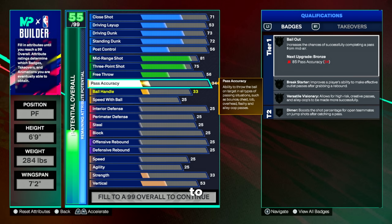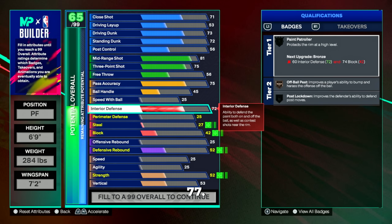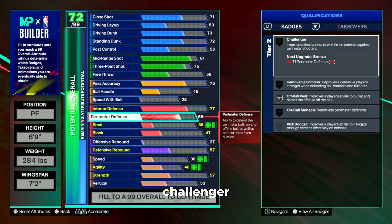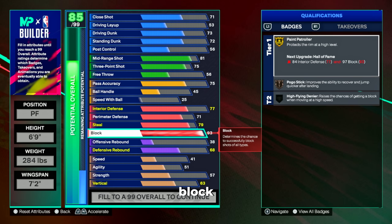For pass accuracy we're going to go to a 75, which gives us silver break starter — more than enough to throw that deep outlet pass off a rebound. For interior defense we're putting this up to a 77. Our perimeter goes up to a 71 to get bronze challenger, steal goes to a 79, and block goes all the way to a 93. Because we have a lower wingspan and we're shorter, we need gold paint patroller — that's why we went with a 93 block on this build.